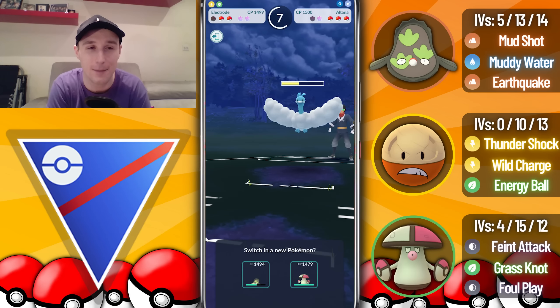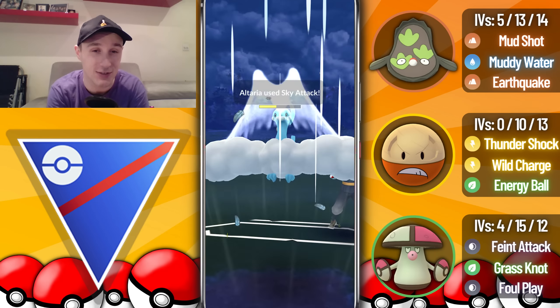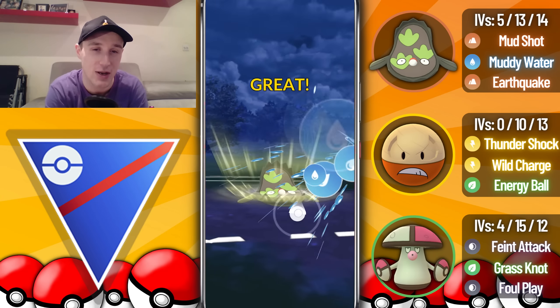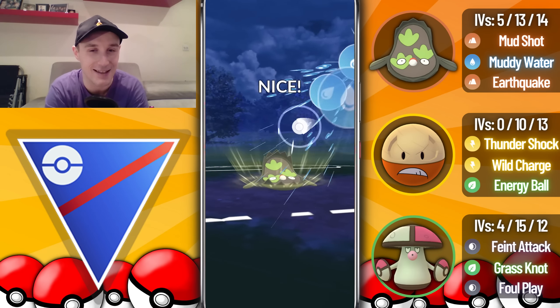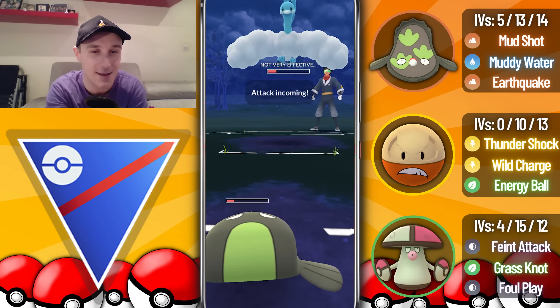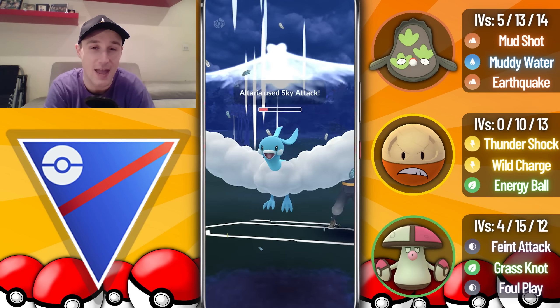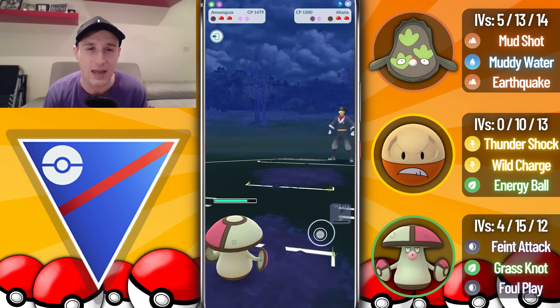Altaria actually resists the Muddy Waters and double resists Earthquake damage, so this is even worse for us. They go for a Sky Attack, we go for a Muddy Water but the opponent lets it through. We're seeing a lot of Flyers — Galarian Stunfisk is usually good against Flying types but not in this scenario. Because of the debuff we live the next Sky Attack, fire a final Muddy Water to put them in range, and Amoonguss farms them down.